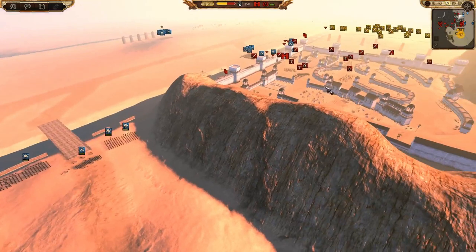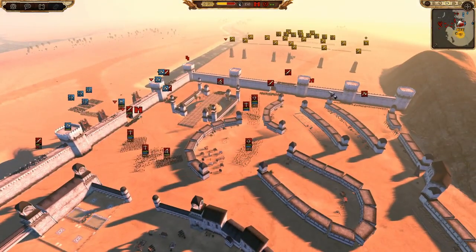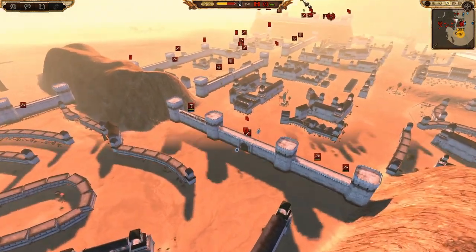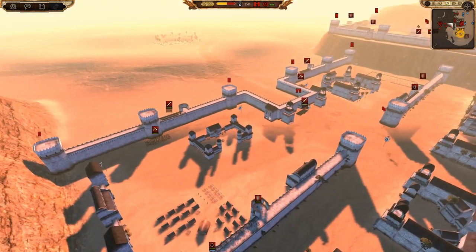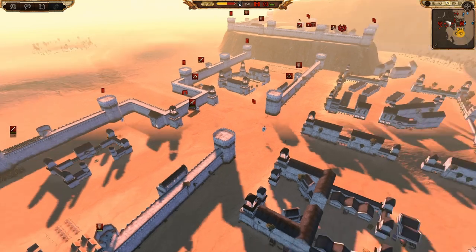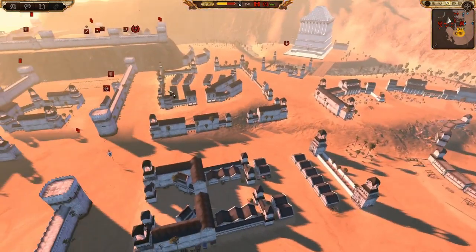Especially with just cavalry and some shock infantry. The idea is to pincer this force, take it all out, and then assault this door. In hindsight I really should have assaulted over here - it's very weak here and I could have just cut everything off rather than dealing with what's holding over here.